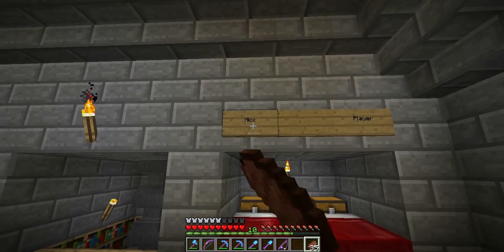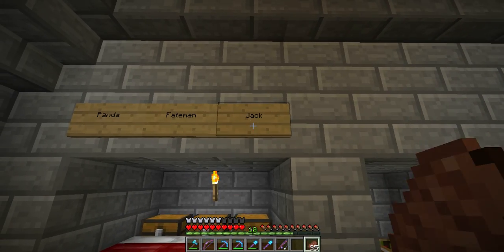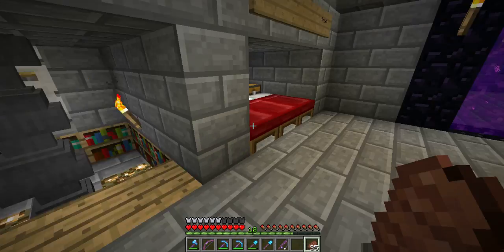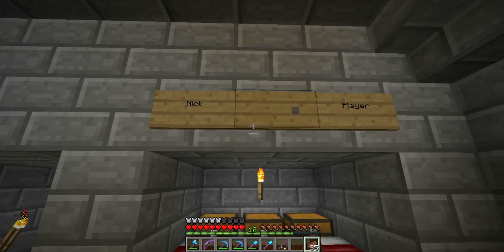Generally there are five people engaging in this server, this world. There are Nick, me, Panda, Fateman, and Jack. Jack is the guy who is hosting the server. And yeah, this is the bedroom. These two are the bedroom and we have one more player's bed reserved.